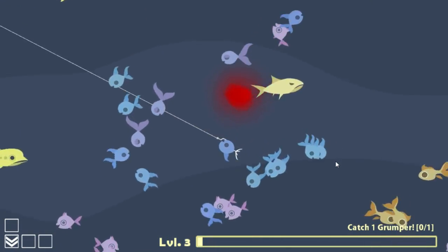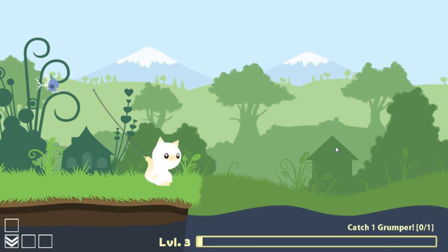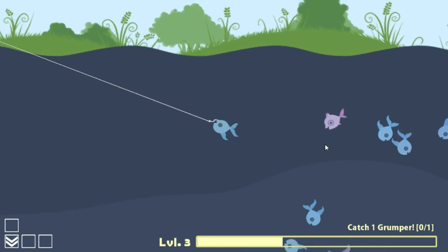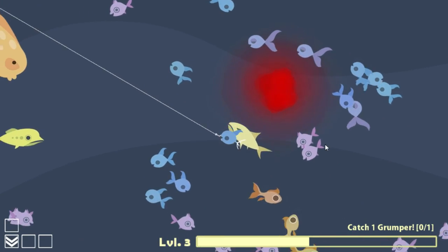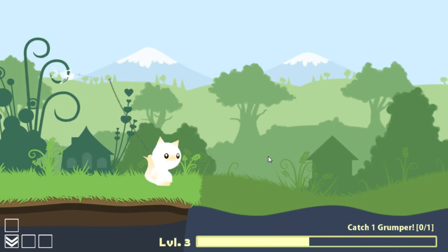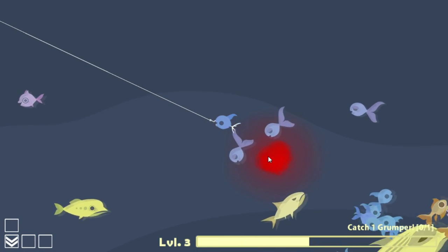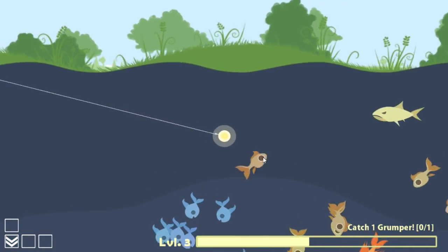So catch one of these — the grumpers are those mean-looking ones far out. I guess it can be this or whatever, we just can't let anything else get it. That was a really bad cast — whatever, I'll take this in. These are worth a lot, and I need to upgrade the bait size. Don't break the line, let's get this thing in and just recast it for the grumper.